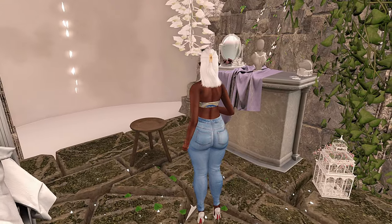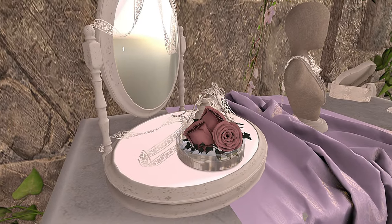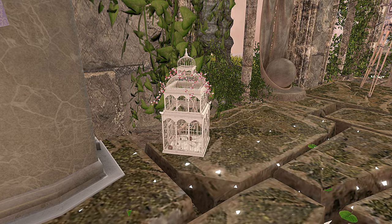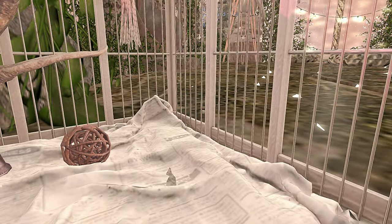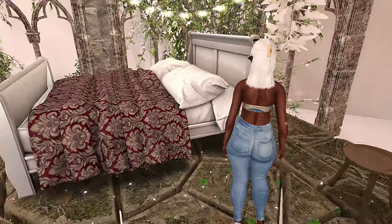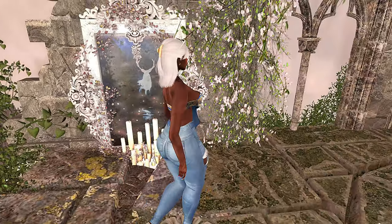I really like how they have this outside bedroom type vibe — it feels very breezy and open but also very dated, like a castle-type environment. I love the little stone floors. I really loved this little bird cage, I thought it was super cute. I love cute things in real life and especially in Second Life. I love this bed and this little mirror they have here — it looks like something you can go into.